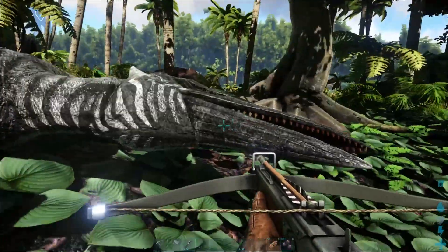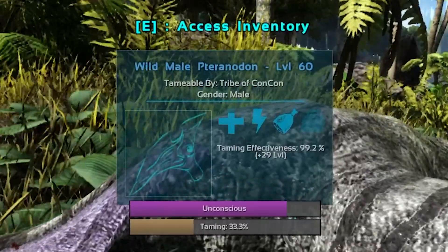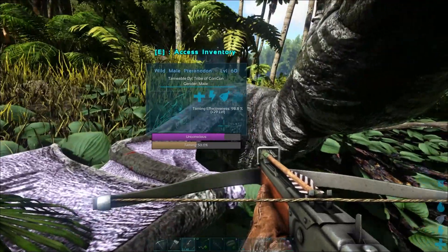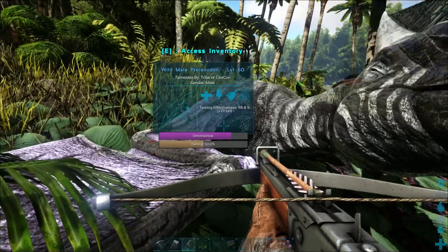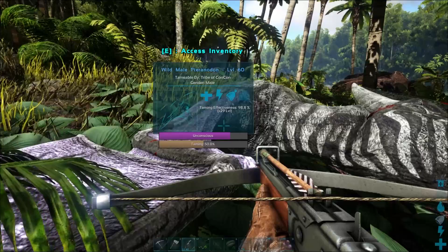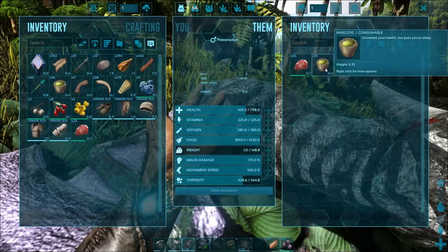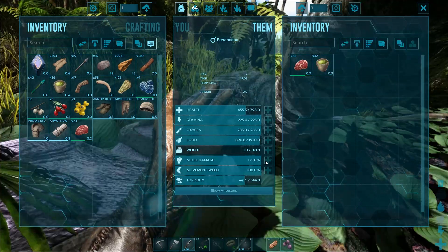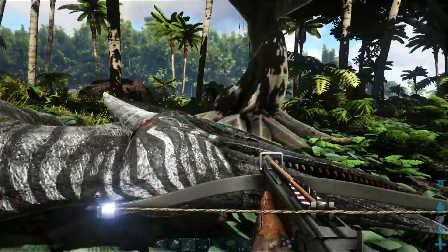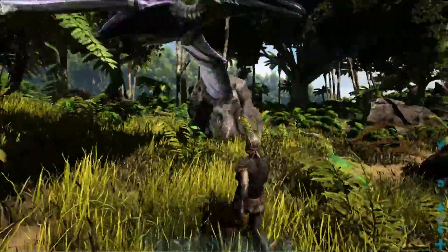You don't want to shoot it with another tranq arrow to make it sleep more, because you can see there's a taming effectiveness of 99.2%, which will give me an extra 29 levels. Taming effectiveness goes down over time as it eats food, so you want to give it the best food so it tames the quickest with the highest taming effectiveness — giving you more levels. Instead of being level 60 when tamed, it'll come out around level 89, which is pretty decent. Put narcotics in its inventory and force feed so the torpidity goes back up. Once it's fully tamed it will wake up immediately, no matter how unconscious it is.